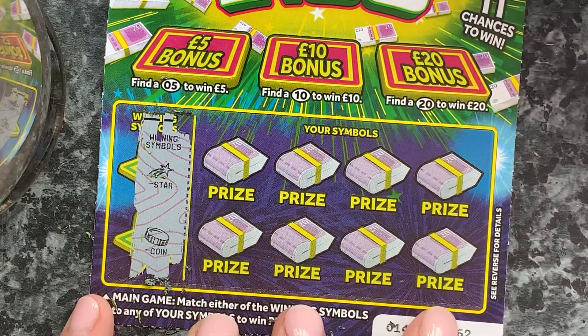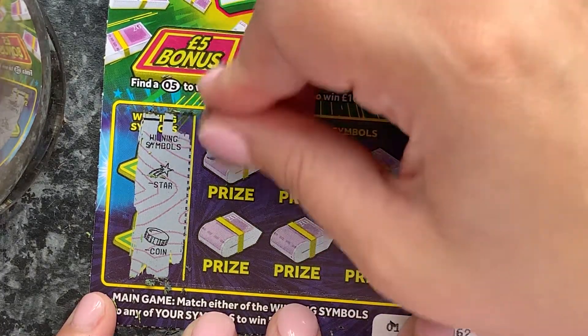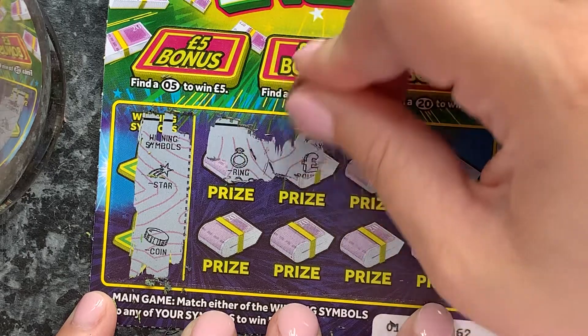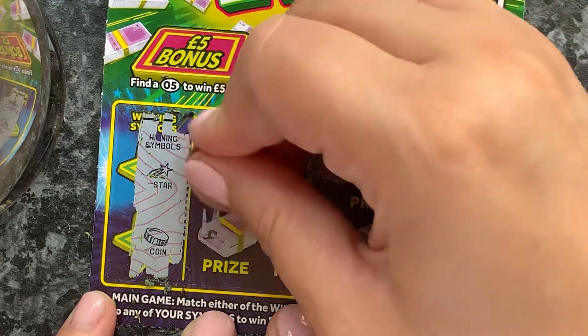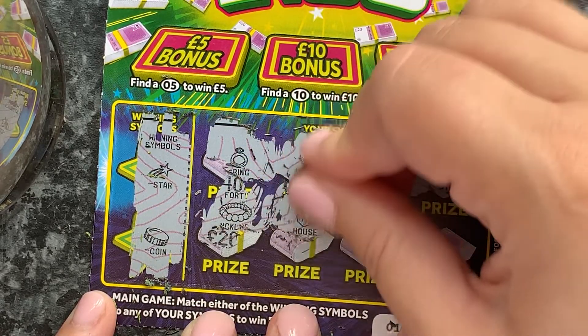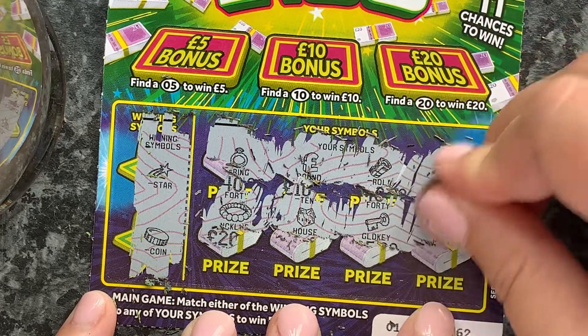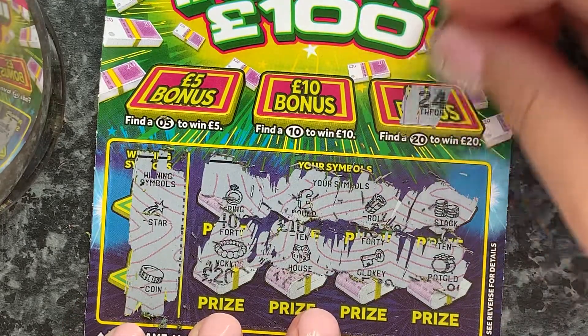So we've got a star and a coin — this one is number 62, so don't expect this to win because they're obviously all in order. We've got a ring, a pound, a roll, stack, necklace, house, gold key, and a pot of gold. Nothing. Can the bonus save us? No.